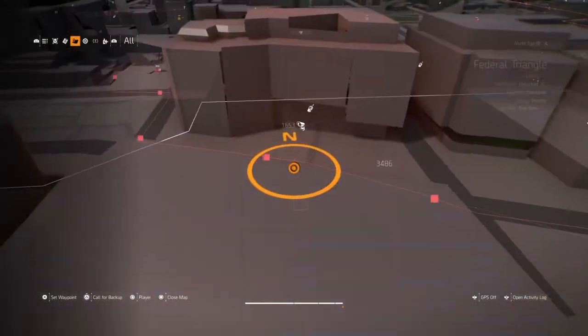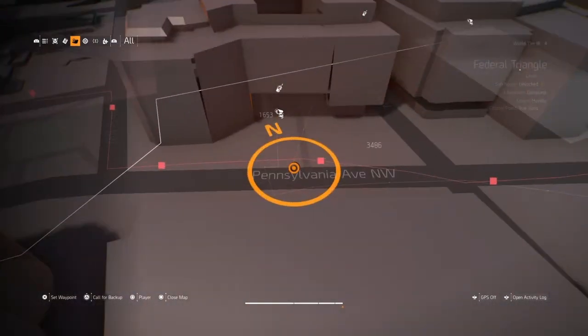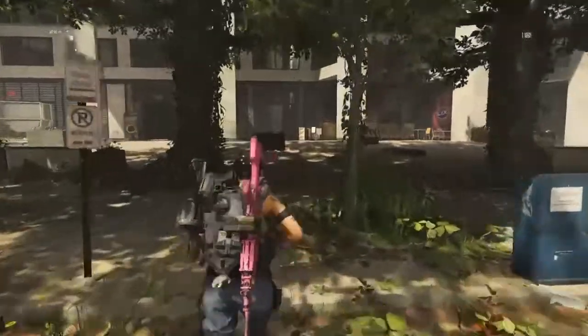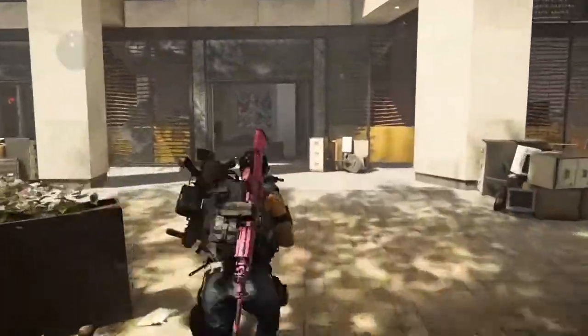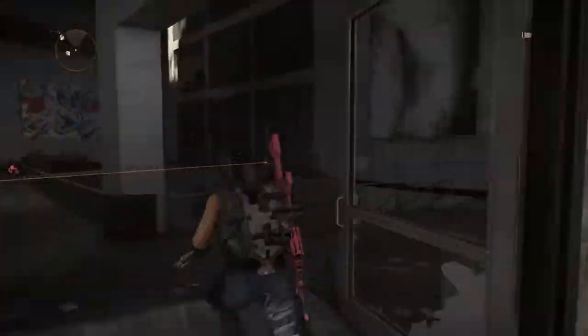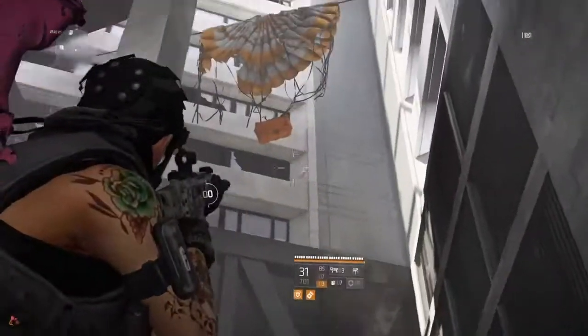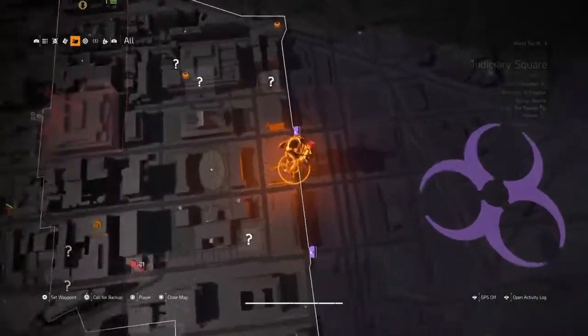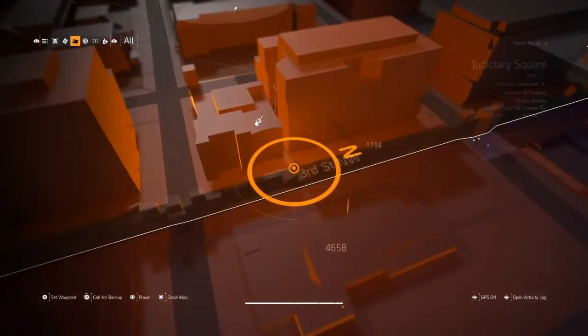The next one is in the same area as the settlement. Come over here and run into this building. You can see it hanging from a wire — shoot the crate.